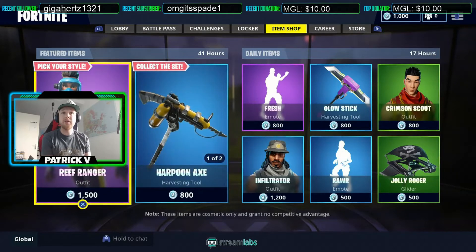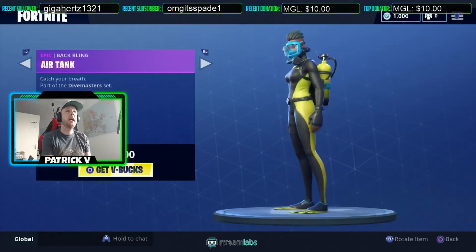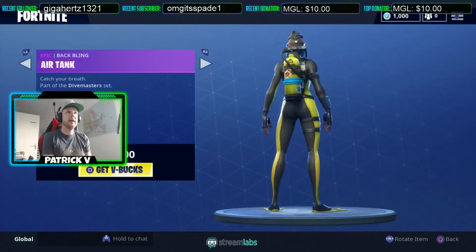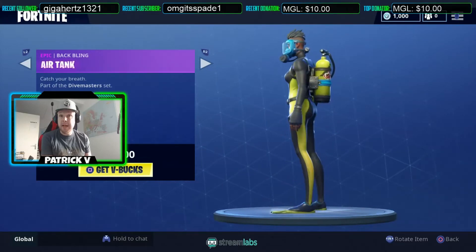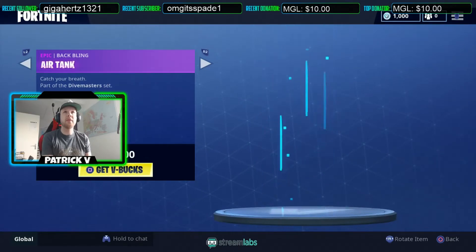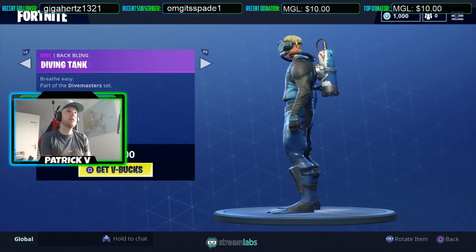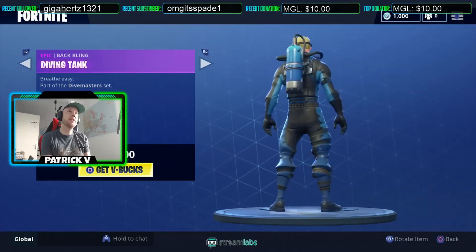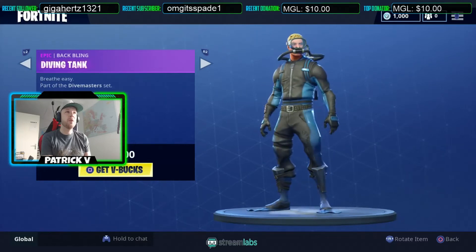Let's start out with the featured items. We got the Reef Ranger, and with the back bling it looks like this — pretty nice. Next up we got the Wreck Raider, and with the back bling it looks like this. I really like the back bling of this one, and the skin itself is really nice as well.